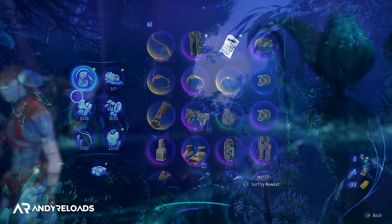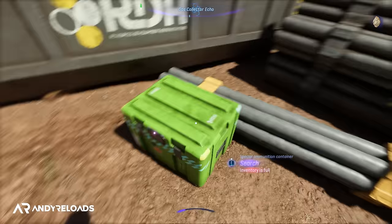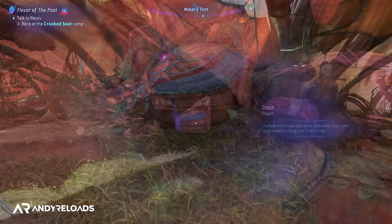For inventory management, there will be a point where you get the dreaded 'inventory is full' warning. To combat this, spend points in the Maker skill tree to increase your inventory space, or dump items into your Navi bank bag at every outpost you visit — something that took me way too long to realize was an option.